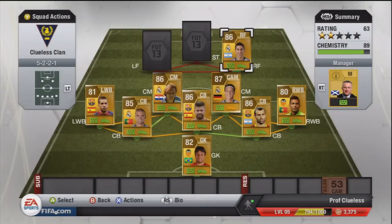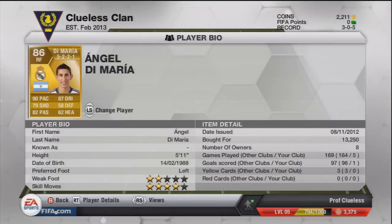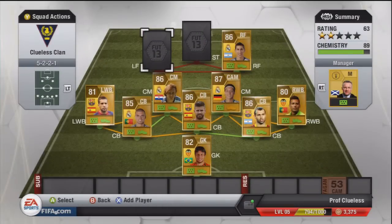Right forward is Di Maria - got the biggest ears in the world but an excellent player. Very fast, great dribbling, and great crossing - he's got like 91 crossing or something. Definitely worth getting, very very good player indeed.